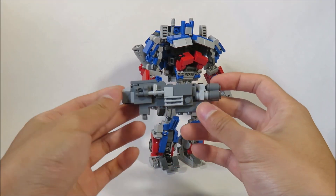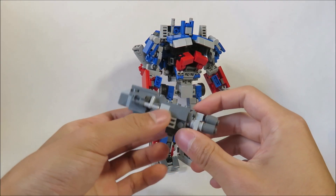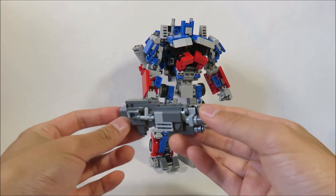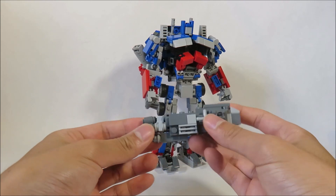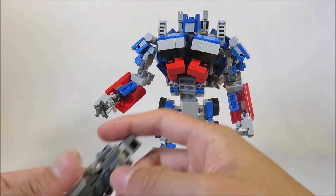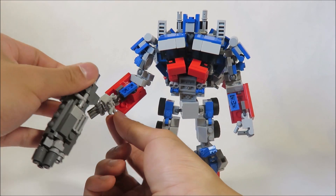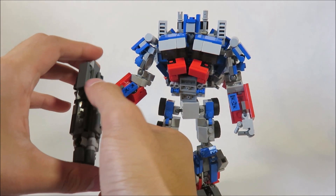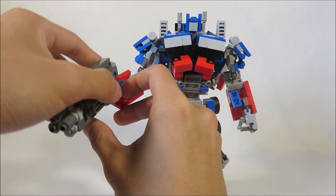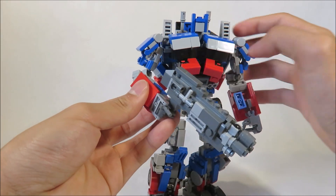First of all, we have his Ion Blaster Cannon. This is exactly the same thing as what I did for my Evasion Mode Prime one — just changed the colors, gave it a new handle. It's the exact same one he uses in Age of Extinction and Dark of the Moon. There's a little clip here that goes right into the T-piece. These little binoculars on the side like to come off — they're just for detail. Clip that on, and then just wrap the fingers like that.